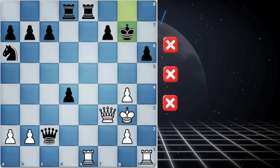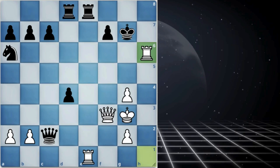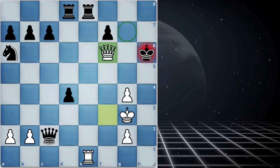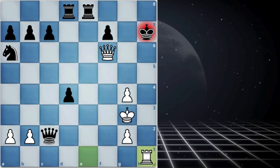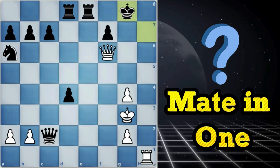So taking all this into account, try to take the pawn on h6 with the rook. If black takes the rook, queen to f6 check. The only move for the king is h7, then rook to h1 check. Now king to g8 is the only move, and you can easily find mate in 1 from here.